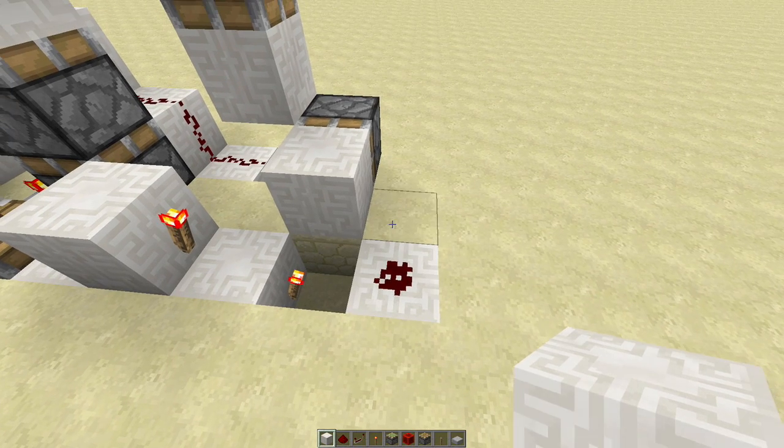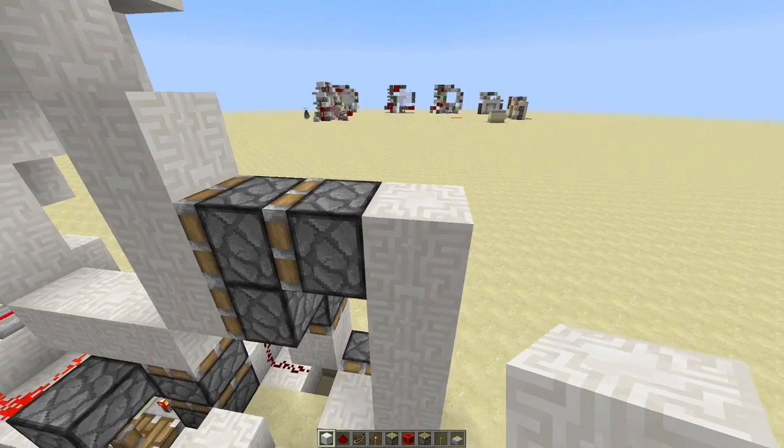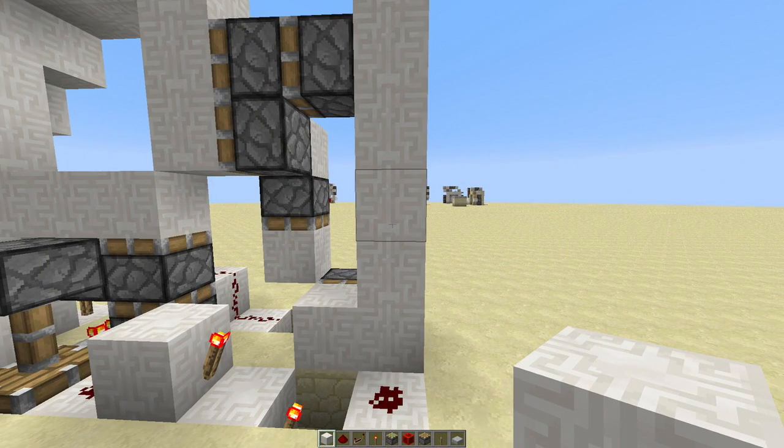The first thing I'd do is probably build a tower going straight up here, going all the way to the top, then one block up, maybe another one — I'll just leave it there. Then from this tower we're going to be able to more easily place our half slabs.